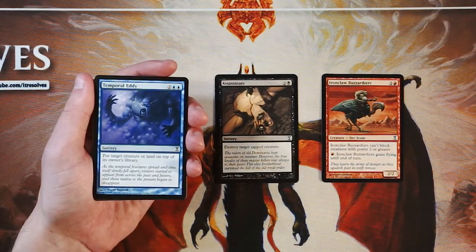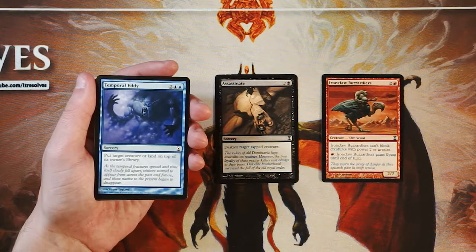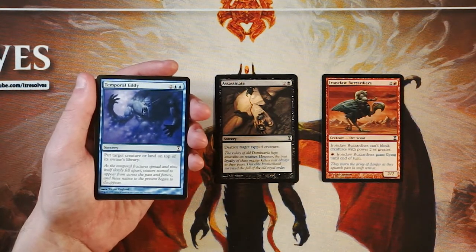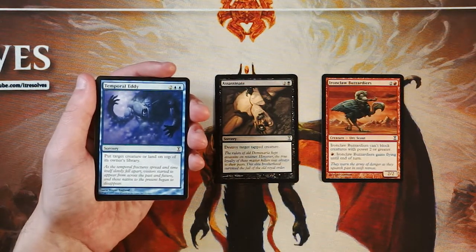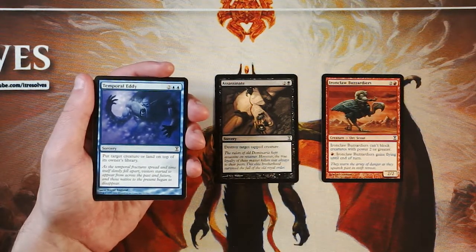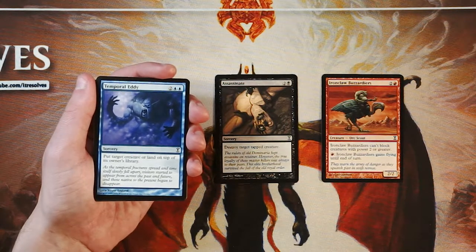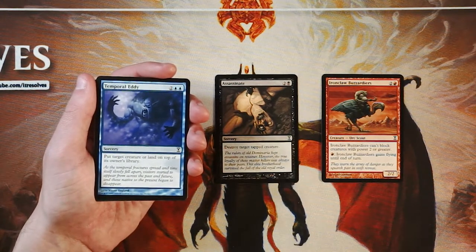Temporal Eddy is a sorcery for two and two blue — put target creature or land on top of its owner's library. I actually very much enjoy cards like this. It's a huge tempo swing to not only bounce something but to also put it on top of the library, which means you're blanking the opponent's next draw. That's very, very good tempo. Especially in limited, getting on towards turn six, you're a lot of times going to be playing only one spell per turn. So bouncing that spell and putting it on top of the library blanks an entire turn from the opponent, which is huge. I actually really like this card, but I think I like Assassinate better — that's hard removal and a little more powerful. This does hit lands as well as creatures, but there are not a lot of lands in limited you'd really want to bounce.